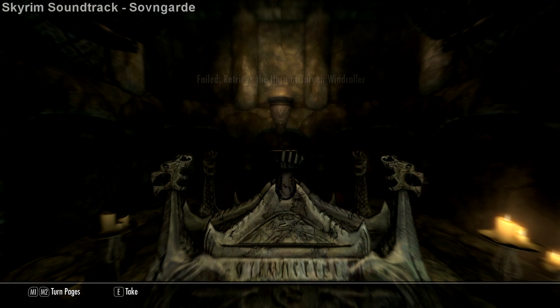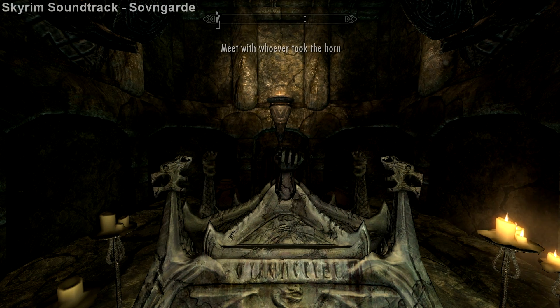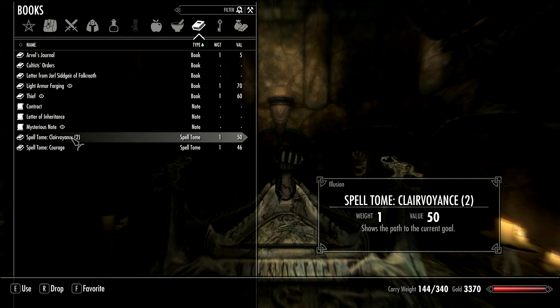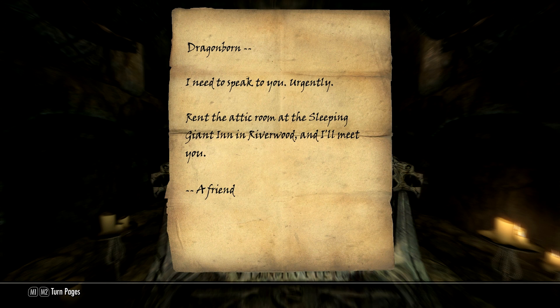Okay guys, well that was the dungeon — pretty easy, not a problem. Instead of finding the Horn of Jurgen Windcaller, we find this mysterious note. 'Dragonborn, I need to speak to you urgently. Rent an attic room at the Sleeping Giant Inn in Riverwood and I'll meet you. — A friend.'